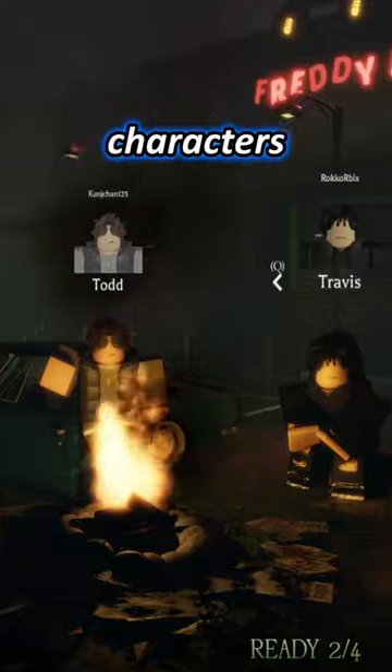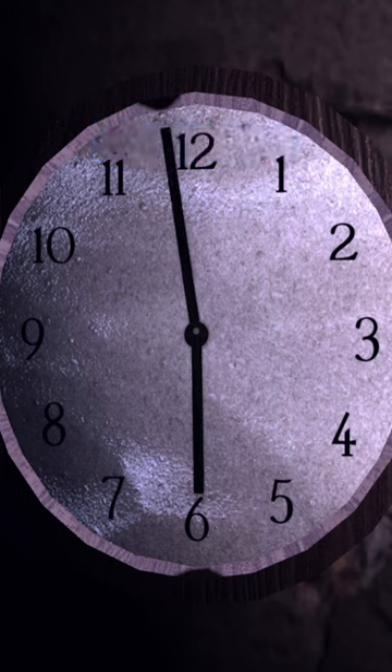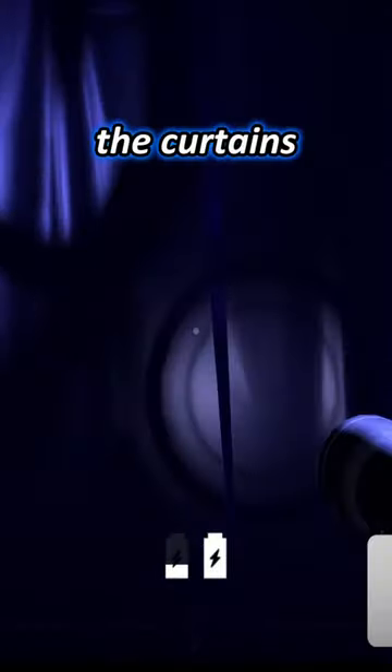After choosing one of the characters, there are a few things that must be done before you end your shift at 6am if you have any chance of surviving. Assign one person in the main room who will be in charge of watching over the security cameras for animatronics and making sure the puppet doesn't come out by closing the curtains.